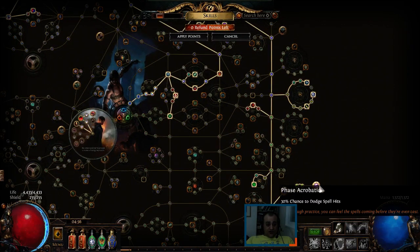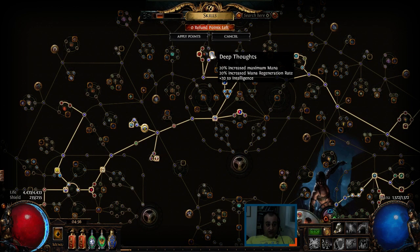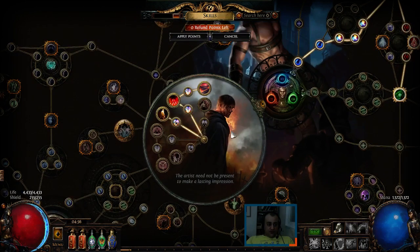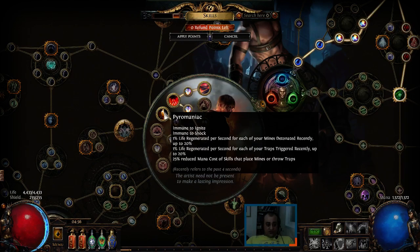For defensive layers, Acrobatics and Phase Acrobatics are very strong. Mind Over Matter plus extra mana nodes — there's mana from Quick Recovery as well. As Saboteur, the ascendancy path is: Normal lab — Bomb Specialist, Cruel lab — Chain Reaction, then Pyromaniac, which gives life regeneration per trap thrown and per trap that triggers, and reduces the cost of traps. Pyromaniac also causes traps to shock enemies.